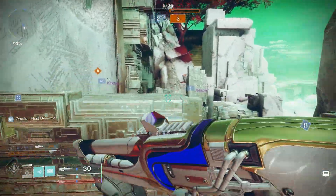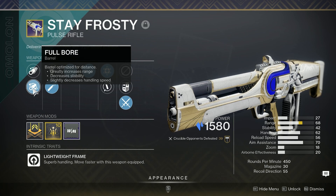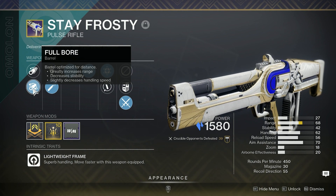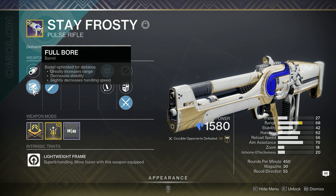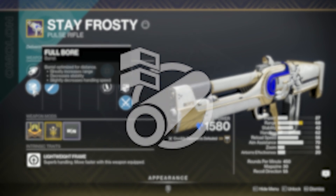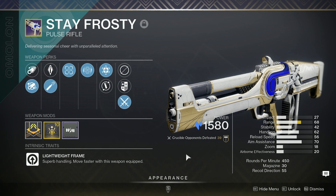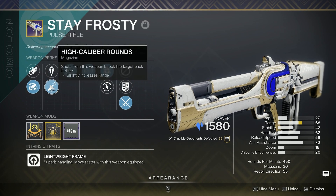What barrels, what perks to go for — what I think is going to work on this pulse rifle. First up is the barrels. I got Full Bore; the extra range is very nice when using it in Crucible. The best barrel here is going to be Arrowhead Break, as it's going to boost your recoil direction by a bunch. It's sitting at 55, which is not the greatest, but it ends on a five, so your recoil is going to be somewhat vertical and that should help a lot when getting into gunfights.